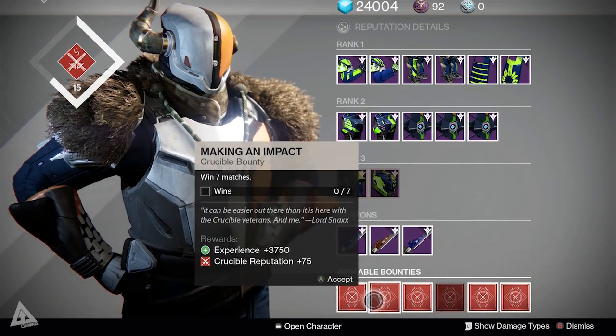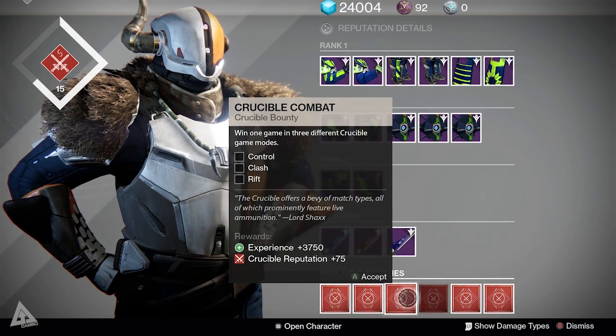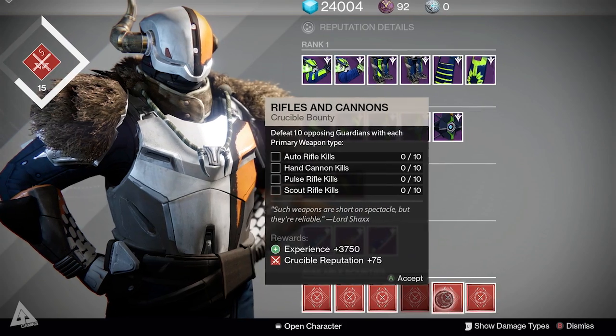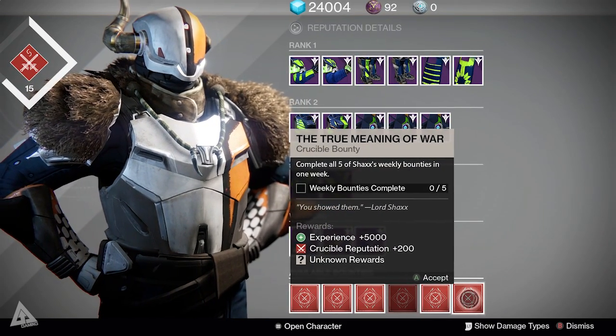Moving on, if we stop off at the Tower and visit Lord Shaxx, these are your weekly crucible bounties. Completing the first five will complete the sixth, and handing in the sixth will give you Nightfall-tier rewards. For those of you new to Destiny — if you're not seeing these at Lord Shaxx, that's because you need to complete the crucible quest chain first.